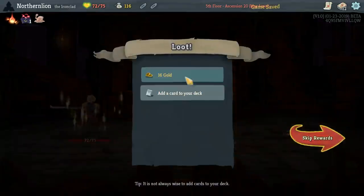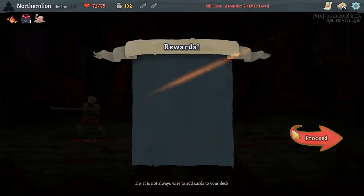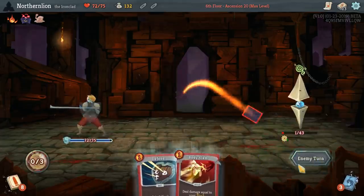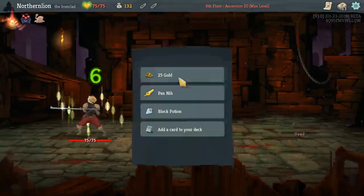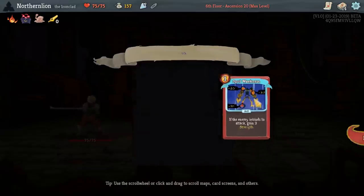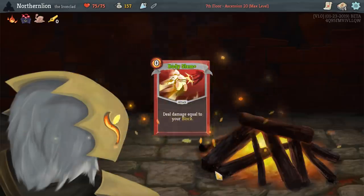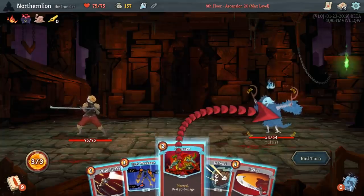Did we require a little bit of RNG to help us out today? Doubtlessly yes. Hook me up with that Wild Strike — I'm a believer in that Wild Strike. If there's any elites that I'd like to have be free, these might be the ones, to be honest, even though they weren't the ones that killed us last time. I'm gonna try this Spot Weakness too. So what gets upgraded right off the bat? Body Slam. We definitely need some better blocks to make it really tick, but I'm not upset with this to begin with.